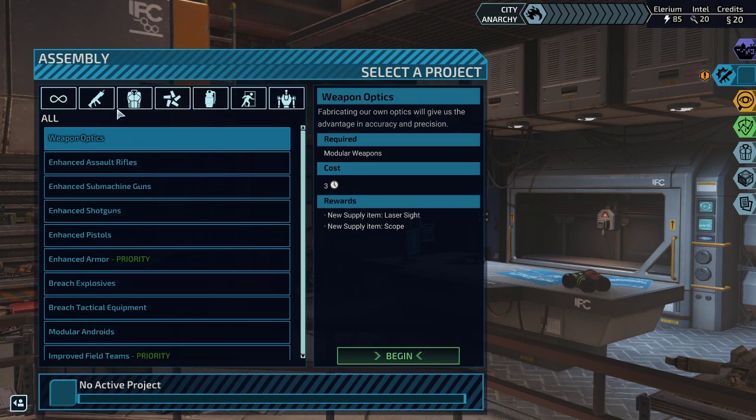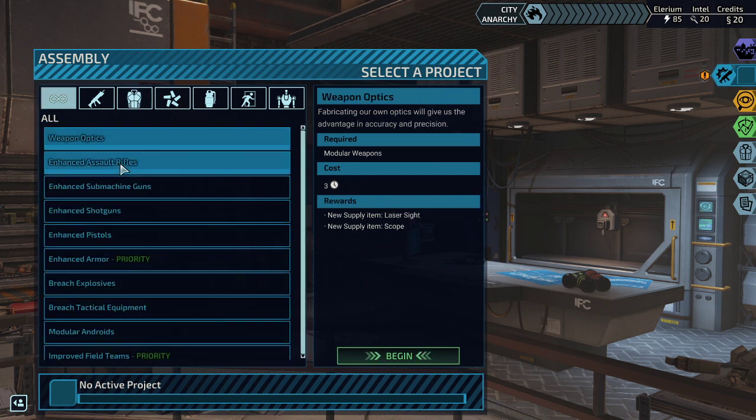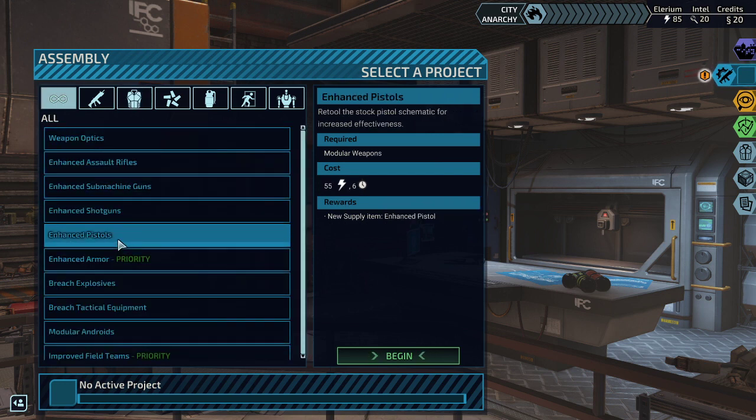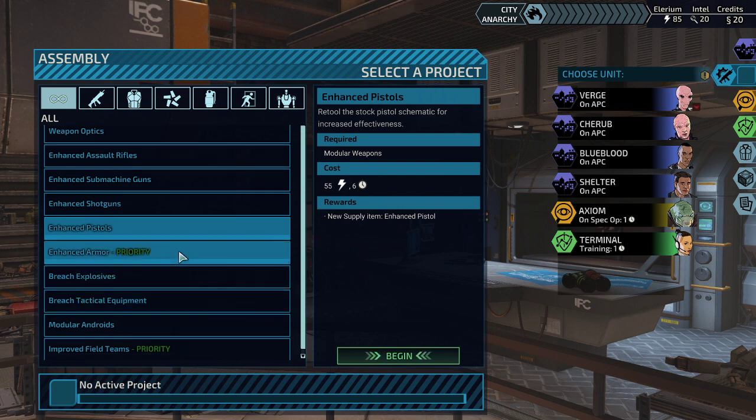We can now research enhanced armor, and we've got a couple of items we can actually buy. With all of that said, I think we're going to go for enhanced pistols — it's a good moment in time for that.